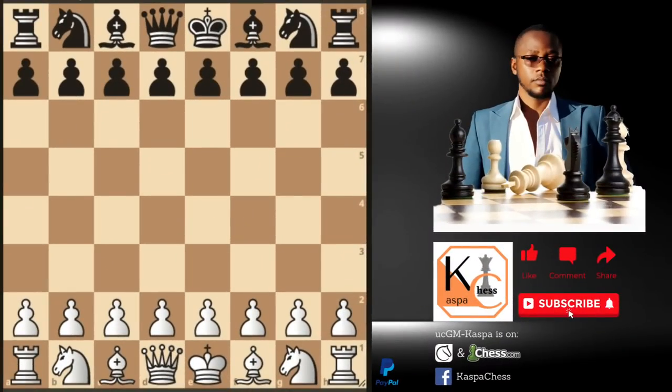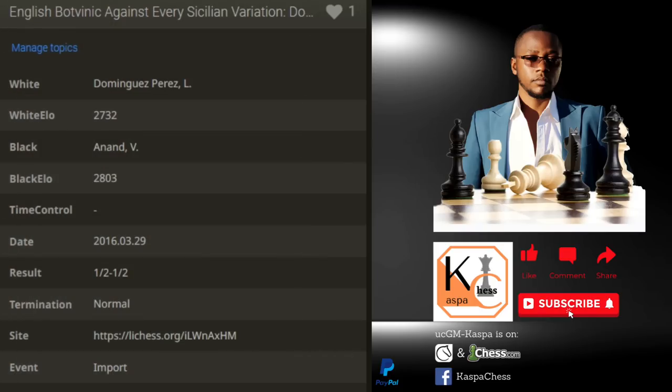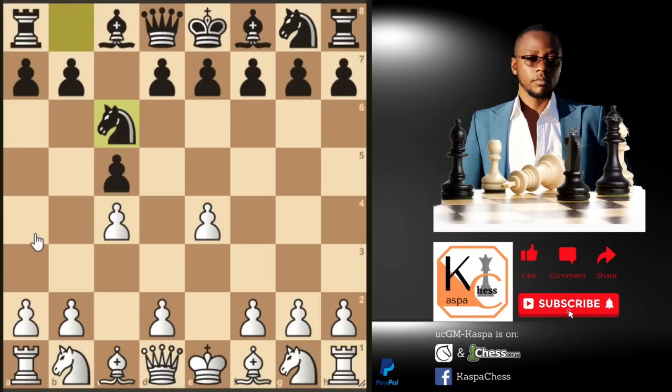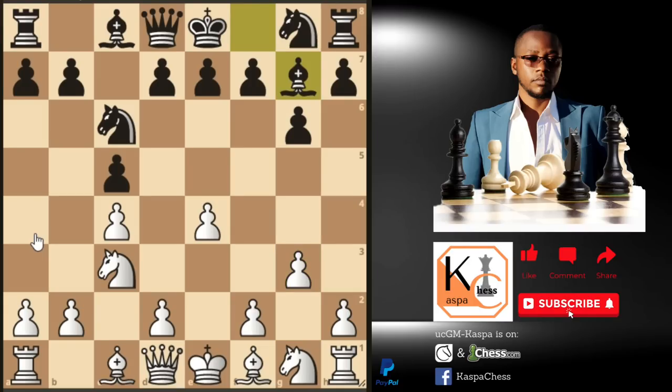In order to give you more confidence in this opening, let's look at some over-the-board chess games played by super grandmasters. I'm looking at the game between Perez, rated 2732, versus Vishy Anand, rated 2803, from 2016. Perez started with pawn to e4, Anand responded with pawn to c5 — the Sicilian defense. Perez decided to play pawn to c4, the Staunton-Cochrane variation. Anand played knight to c6, knight c3 by Perez, g6 by Anand, g3 by Perez, bishop to g7, bishop to g2 — and you can see this structure appearing.